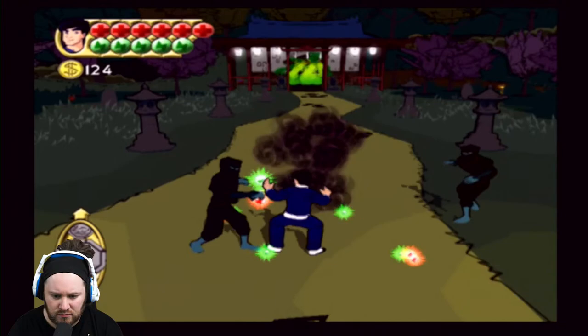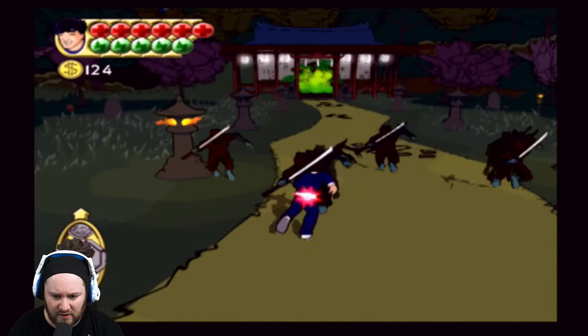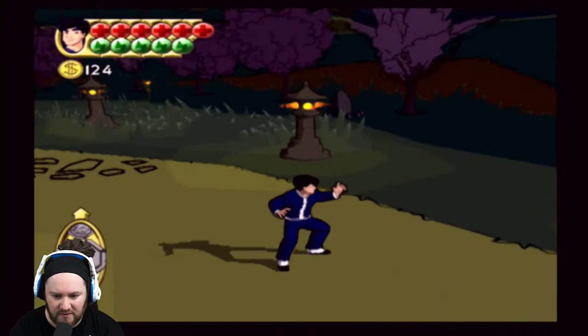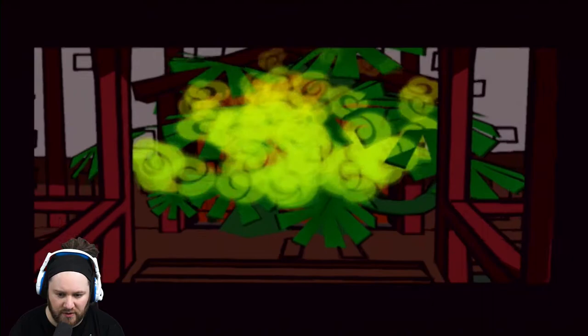A little dodge - typical. Anyone else wants them? Can do these two at once, surely. There we go - oh, red ones! As long as I get the last attack on you I'm happy days, you know what I mean? There we go - different ones, they all get taken out by the same attack.